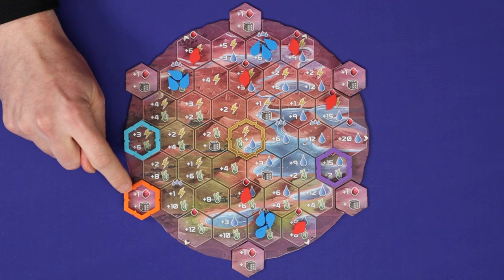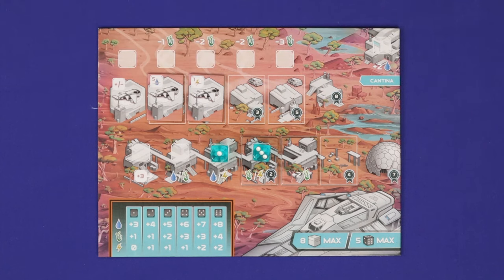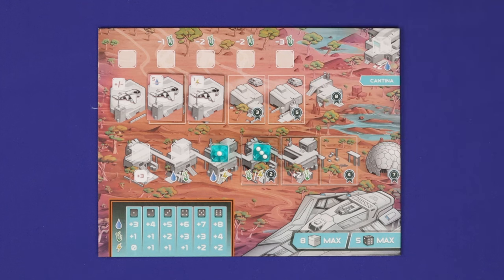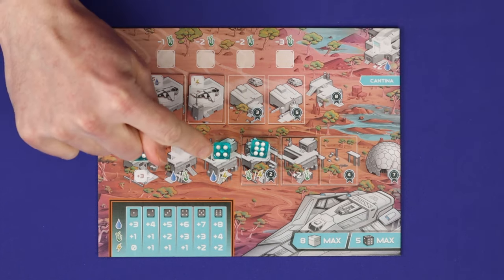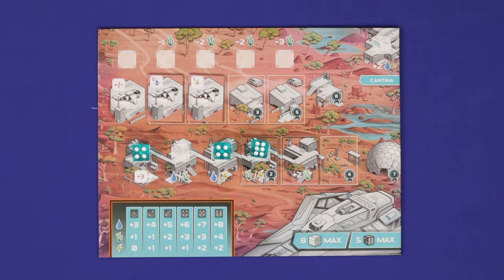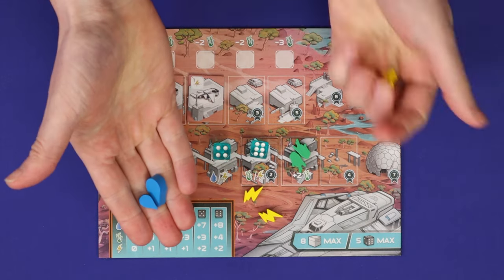If you harvest on a gem cache then the resources are a gem and a new die. If the gem caches are face up they produce nothing. When producing from your farms, a farm with a die placement space but no die does not produce, and a farm with no die placement space produces automatically. If in the planning phase you placed a die that allows you to increase the number of pips on each die to its right by up to three, then each of those farms produces one type of the chosen resource according to the table and the die number.